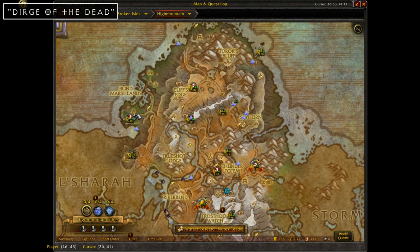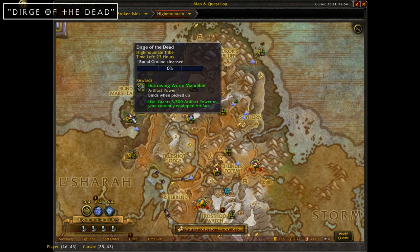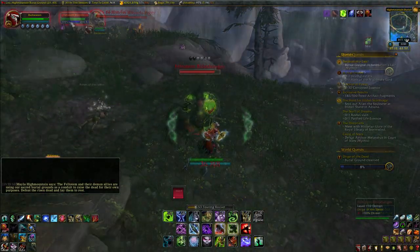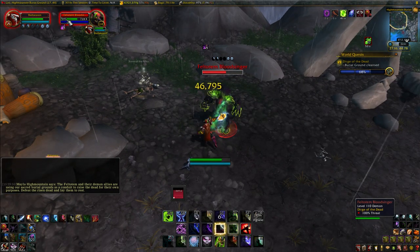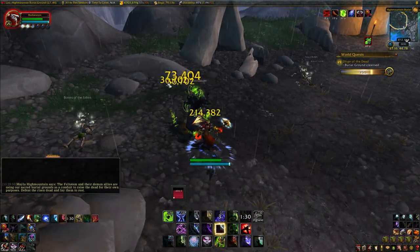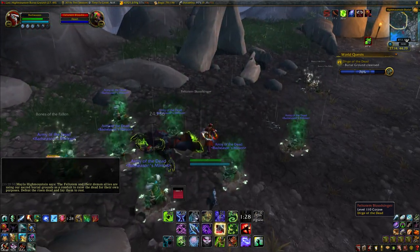First up on our list is the Dirge of the Dead world quest, which you can find in the western area of High Mountain. For this one, you have to complete various objectives to cleanse the burial grounds. Most of the mobs in this area have a higher health pool than most mobs in the game, and they take a while to kill, generally only giving you 5-10% completion per kill.